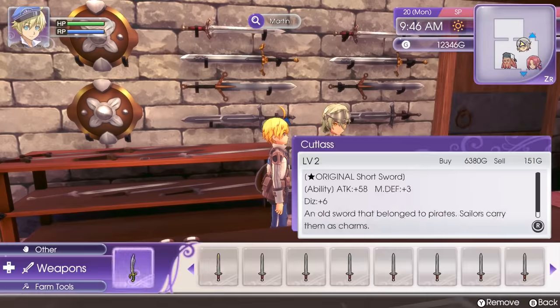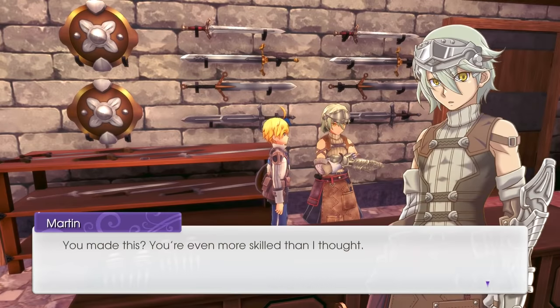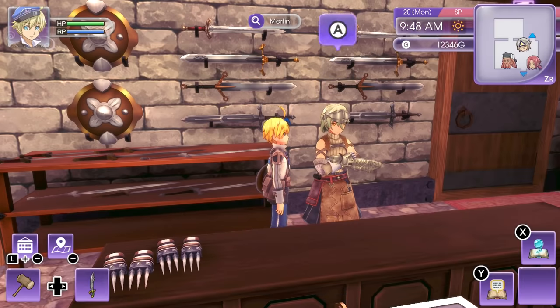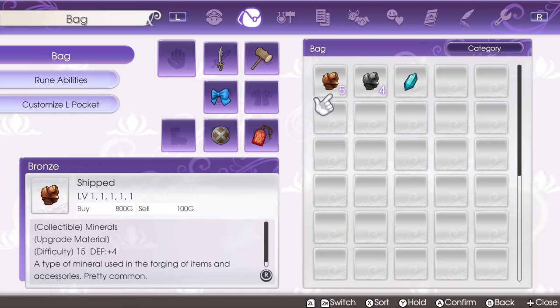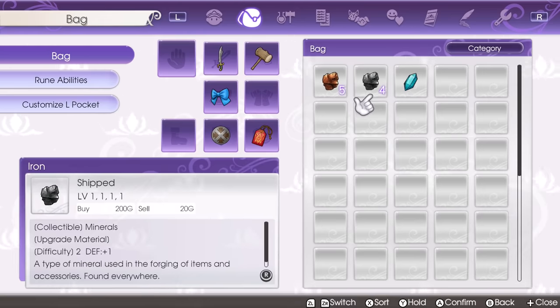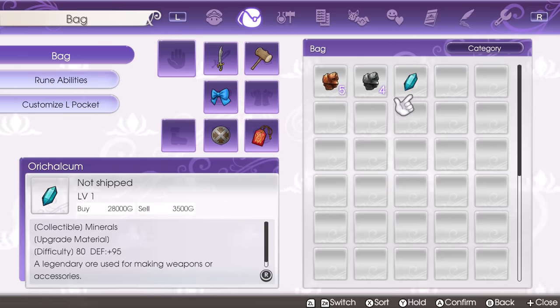I'm just gonna give Martin my 50 swords one by one, and at the end I should have 10 rewards from him. Martin's gonna give you ores. I got 5 bronze, 4 iron, and 1 orichalcum. This is where you can really see that even though the items scale with story progression, you can still get some really interesting things. If I want, I could also just sell it and get 3,500G, which is quite a bit of money at the very beginning.